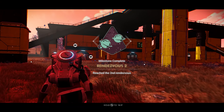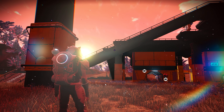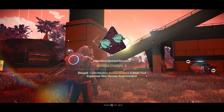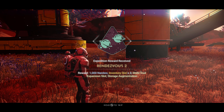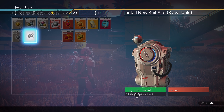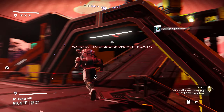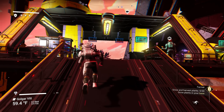Rendezvous two! Reach the second rendezvous. Let's collect our reward. Go to your expedition tab, as always. Thousand nanites. Inventory slots times three. A multi-tool expansion and storage. So you get a whole bunch of augmentations for your storage and stuff. I like it. Cargo is getting upgraded. I like it. And we can expand our storage for our ship as well and our multi-tool.